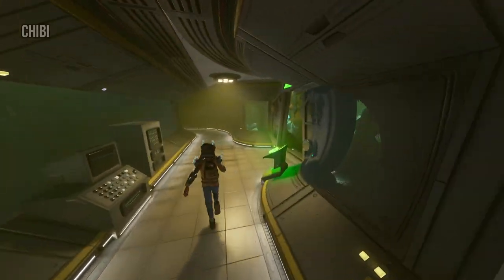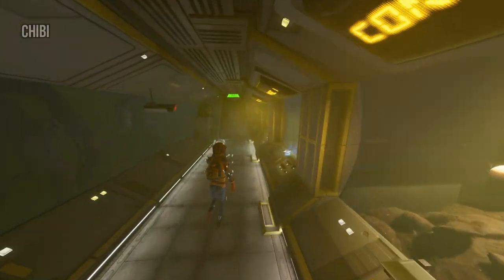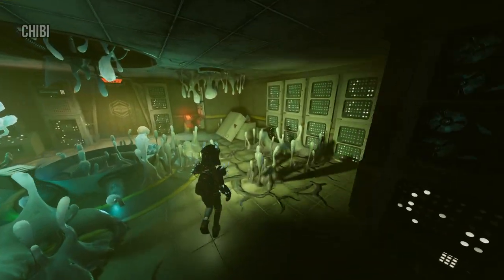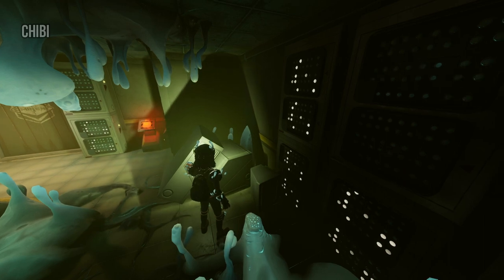The next statue is in the haze lab. This statue is again easy to take. All you have to do is get to the haze lab and go to the room where all the explosions are, and you will find the little weevil statue here. Break all the explosives so they don't blow you up.